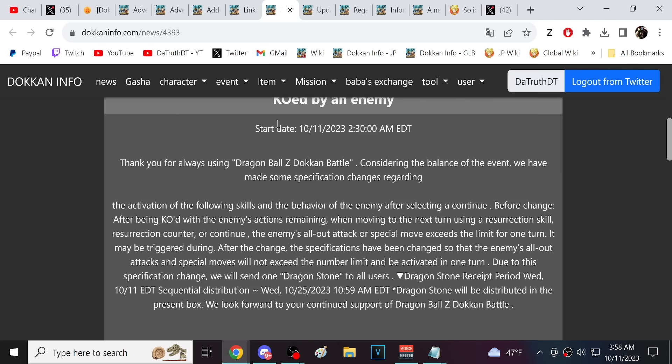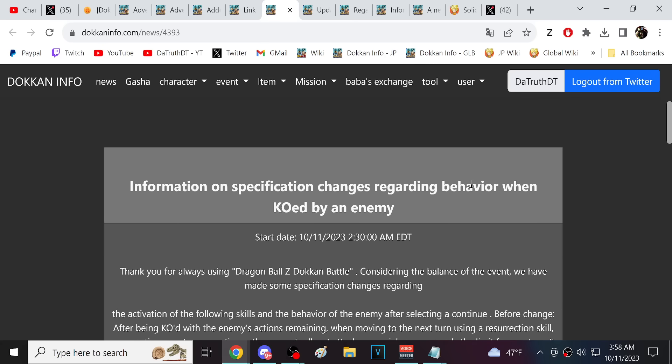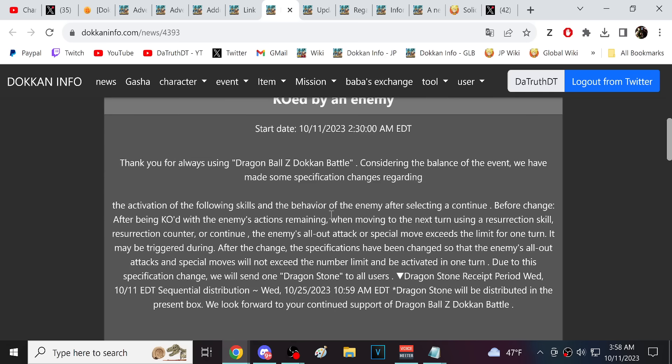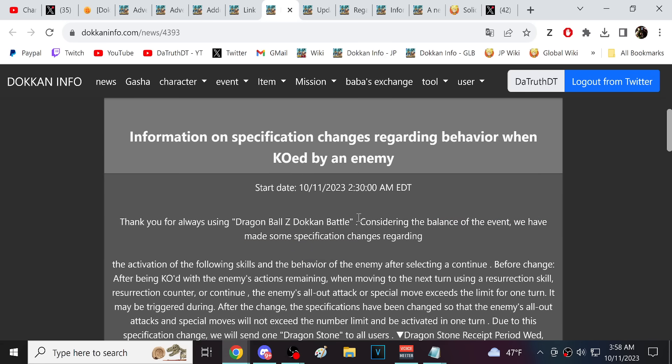This is a huge buff to revive characters — sometimes you had to be very cautious and aware that even though a boss can't normally double super, they could potentially do it after a revive. Fusion Zamasu's super attack damage is so brutal you can't realistically take two hits from him on most teams, unless you had something like AGL LR Golden Frieza, full damage reduction Tech Merge Zamasu, or LR Future Gohan in the second slot.